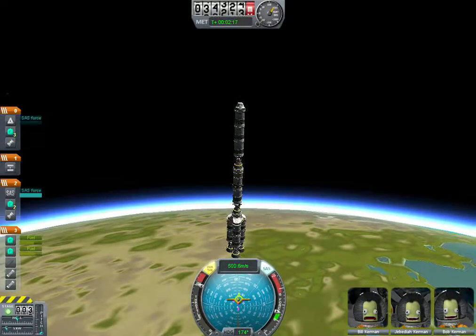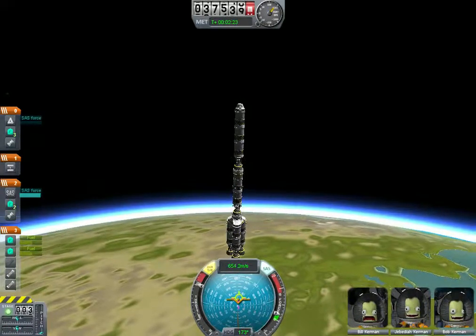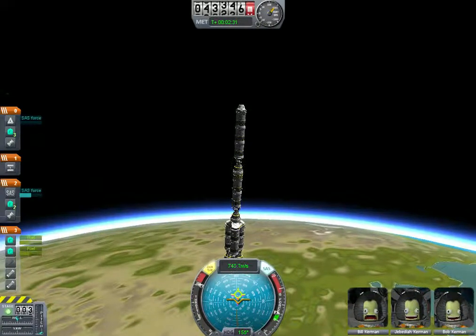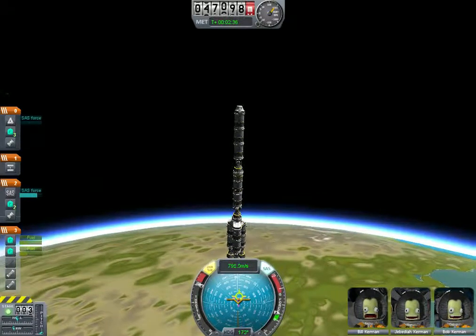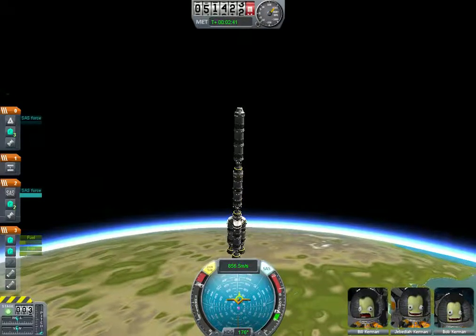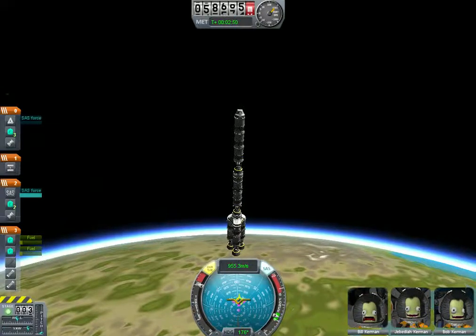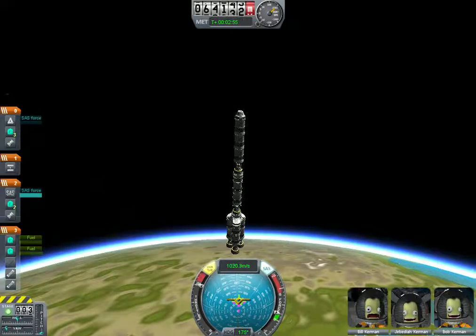My goal after this stage is to be going around a thousand meters per second. The rockets on the bottom have about a quarter of a tank left in each of the three. Once that's gone, I'm just ditching. I'm a little worried about this rocket's tilt right now — might have to recenter it, or it might just end up going sideways a little bit. Either way, I don't think it'll keep us from reaching our speed goal.